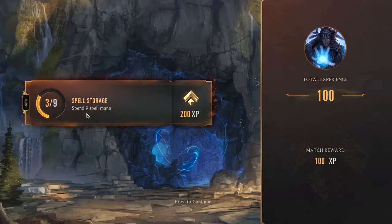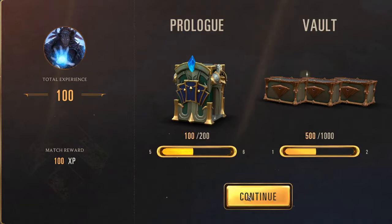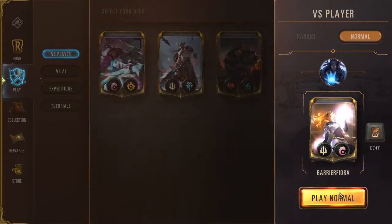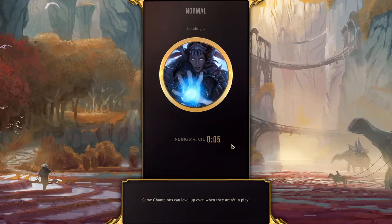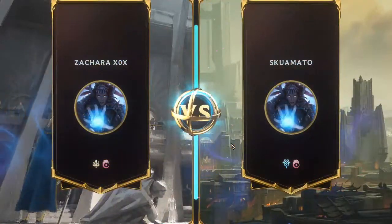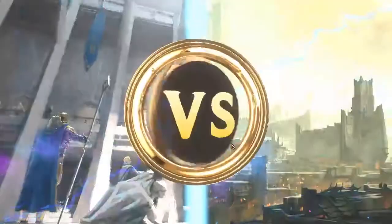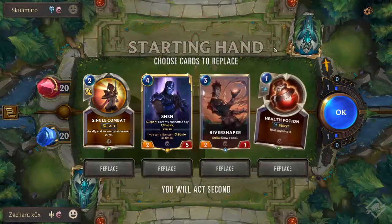Spend 9 spell mana — I completely misread that. The first iteration of this deck is kind of good. It's interesting. Just judging by their colours, I would say this is more of a control mid-range deck.